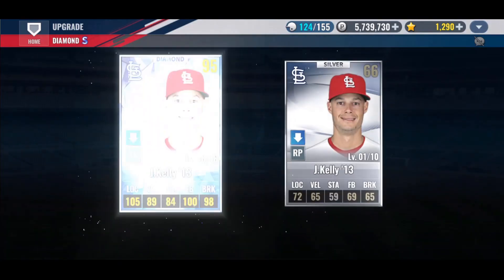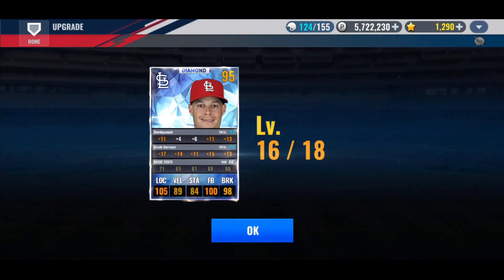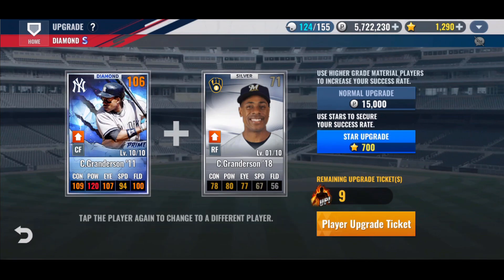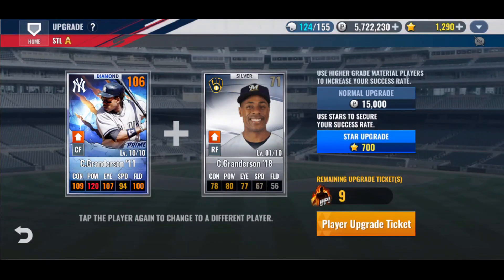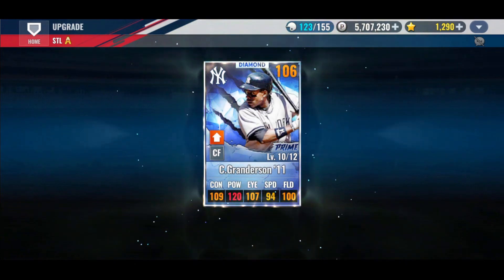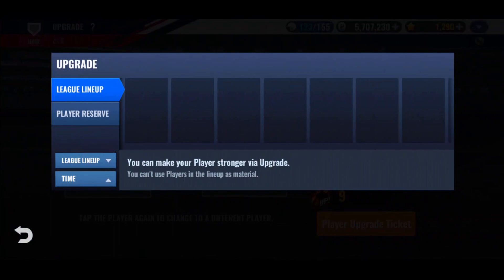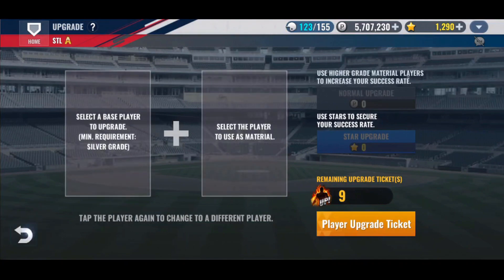Let's dump in our upgrades. First off, Joe Kelly — that's good, we'd like to see it. He has finesse stability so we're going to want to make sure we get him finesse trained. Then Curtis Granderson — I'm going to be completely honest, I had no idea he played for the Brewers. That is a shock to me. Let's get him upgraded. Nice, we take that — he has pretty good training going, so we're happy about that. We'll save the special training for Jim Edmonds.